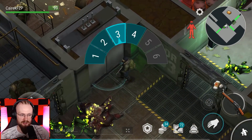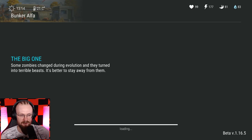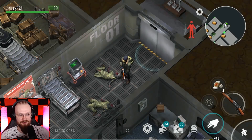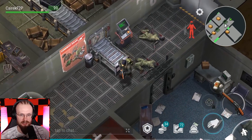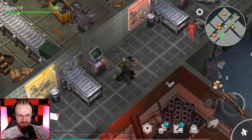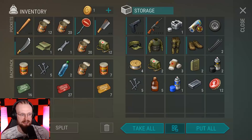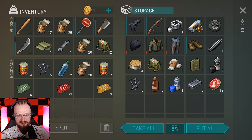I could also almost open a red crate — I only need three extra red tickets. I could go to the second floor to get those tickets. But I don't really play that much on this free-to-play account, so it doesn't really matter if I open that crate today or tomorrow. We already have enough guns on this account, so opening another red crate is not going to make a significant difference.